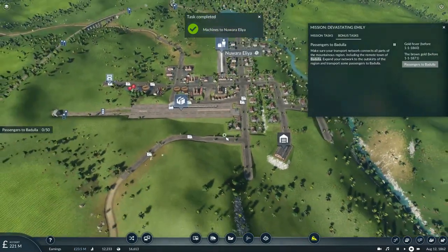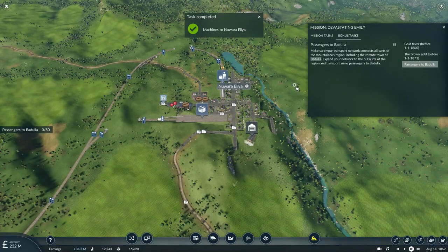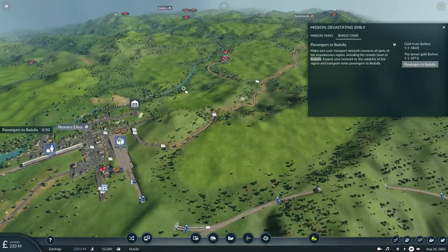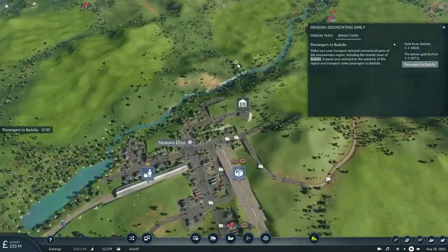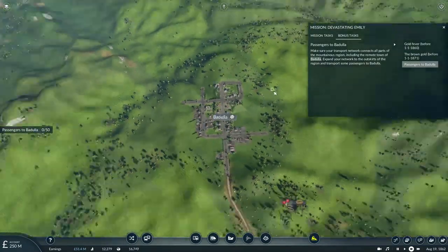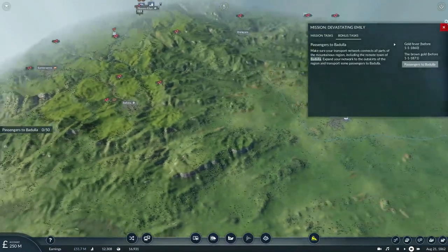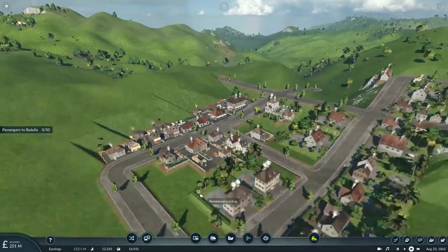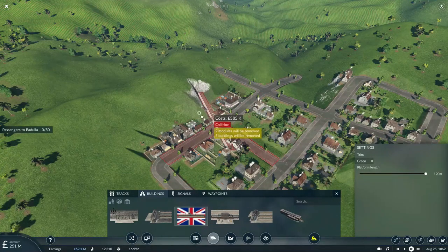Make sure your transport network connects all parts of the mountainous region, including the remote town of Badulla. Expand your network to the outskirts of the region and transport some passengers to Badulla. I didn't know that — so our next town is Badulla, which is located right smack dab in the center of the map. Fortunately, I'll be obliged to do this by building a simple commuter branch line to this town.